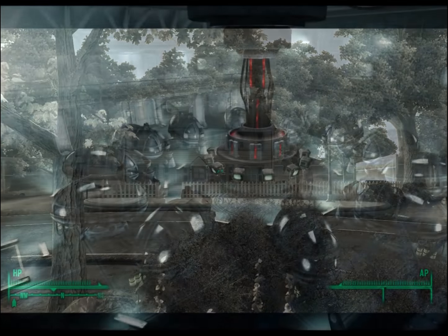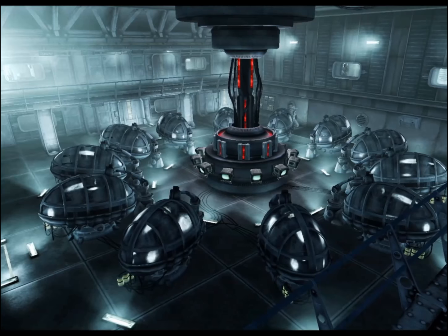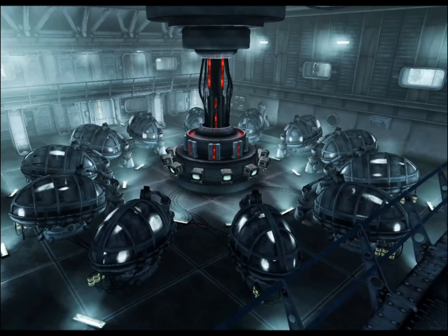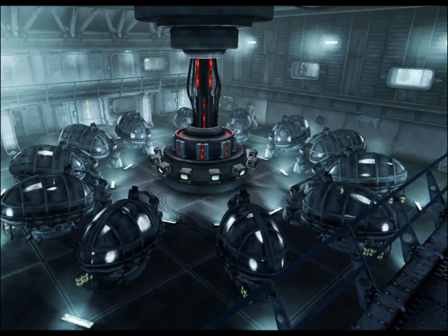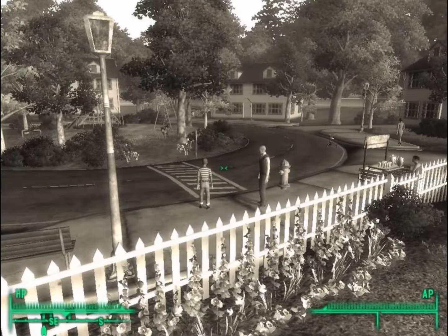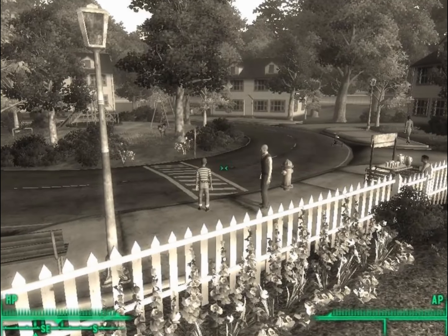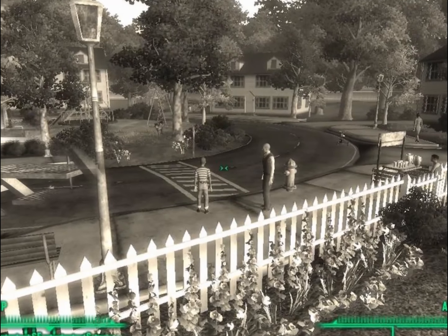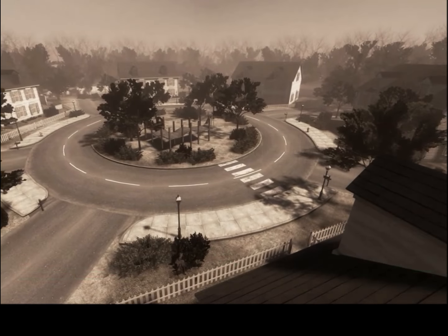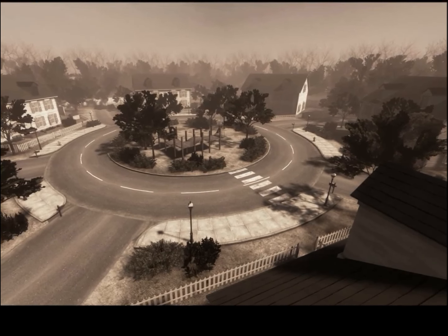In her final game, Betty wants you to kill everyone in Tranquility Lane, which in turn would kill everyone hooked up to the memory pods. To conclude this quest you have the choice to try to be good and free the trapped people from their torment, or you can choose to be very, very bad. Whether it's the black-and-white setting of Tranquility Lane, the creepy little girl Betty, or the tough choices at the end, something makes this quest very memorable and certainly very quirky.